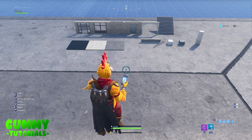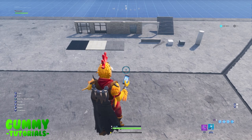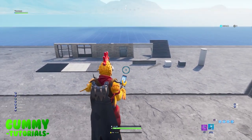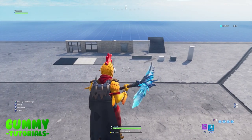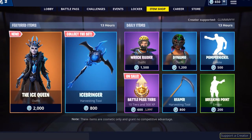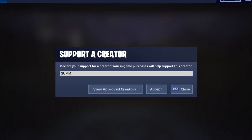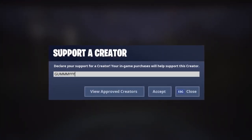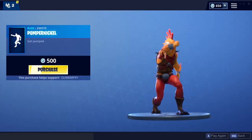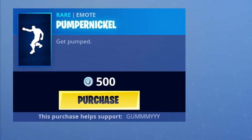Apologies for the weird dotted texture on screen — not sure what's causing it. Before the tutorial starts, a quick plug: if you enjoy the content, please consider using my support-a-creator code in the Fortnite item shop. That's G-U-M-M-M-Y-Y-Y — Gummy with three M's and three Y's. It applies to all purchases, doesn't cost anything extra, and helps me create more content.